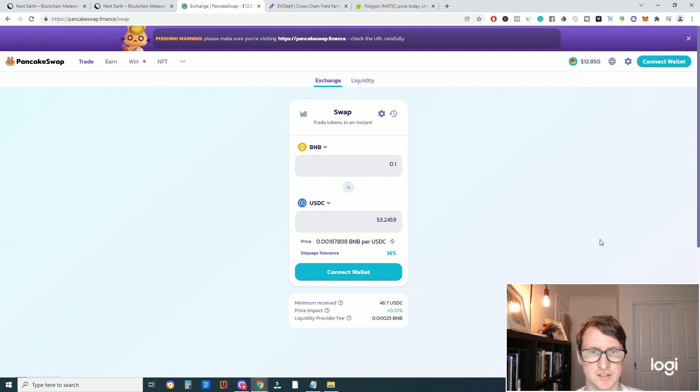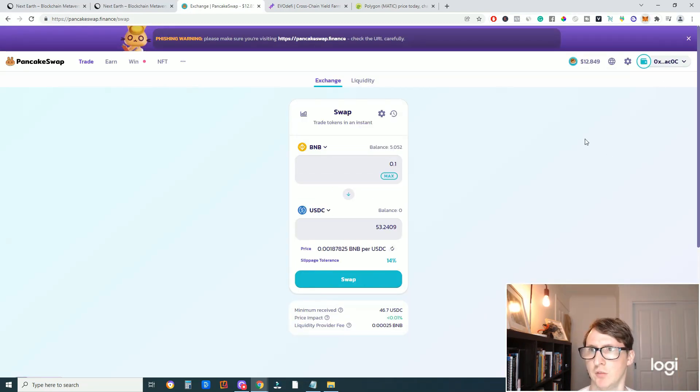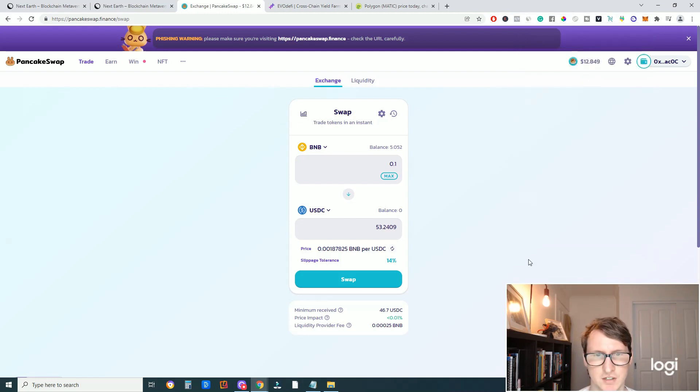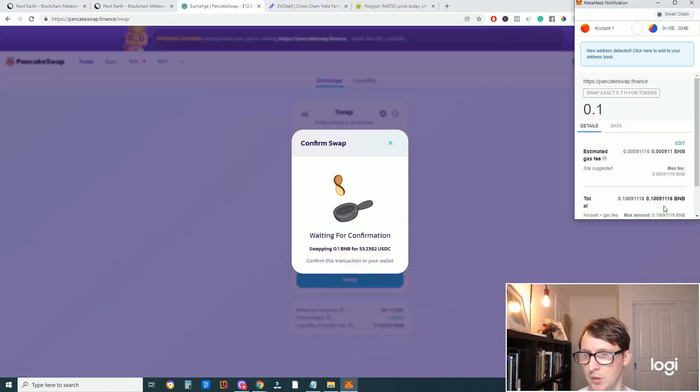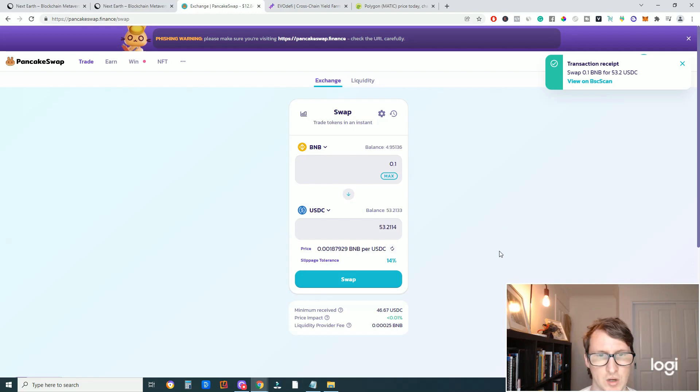Now what you need to do is get some USDC. You need to do this on PancakeSwap — swap your BNB over to USDC. Connect your wallet by clicking the Connect button in the top right and selecting MetaMask. Make sure you are on the Smart Chain Mainnet. Type in the amount you wish to swap to USDC; I'm doing 0.1 BNB. Click Swap, then confirm the swap. You can add USDC to your MetaMask if you haven't already. As you can see it has been processed and the USDC now appears in my wallet.